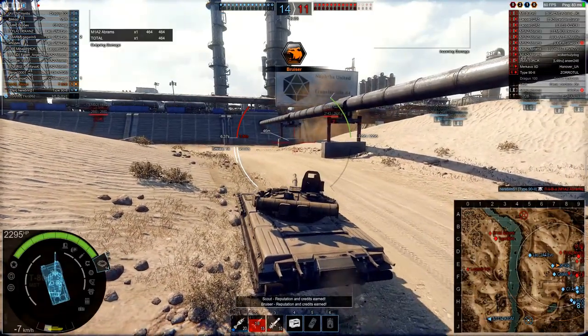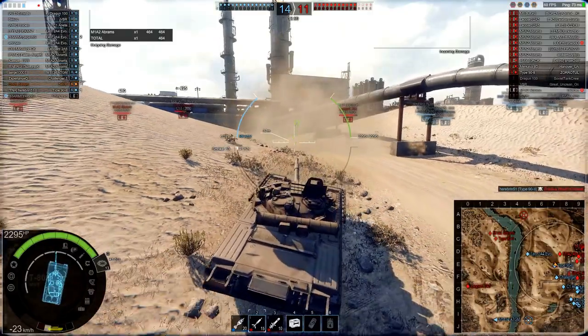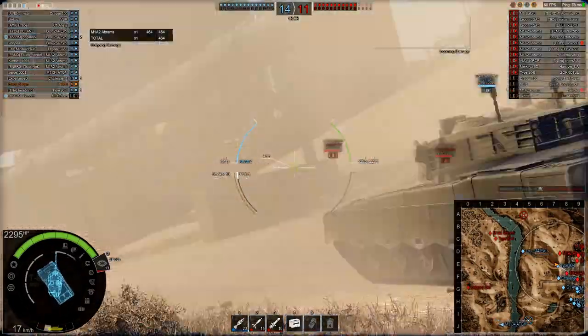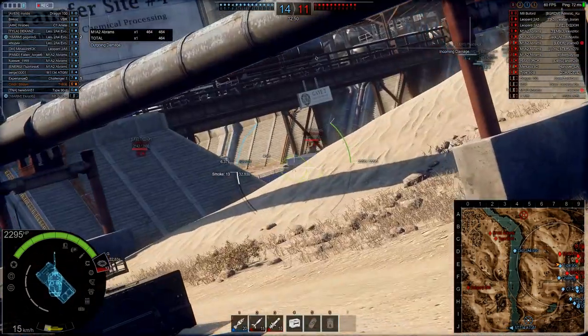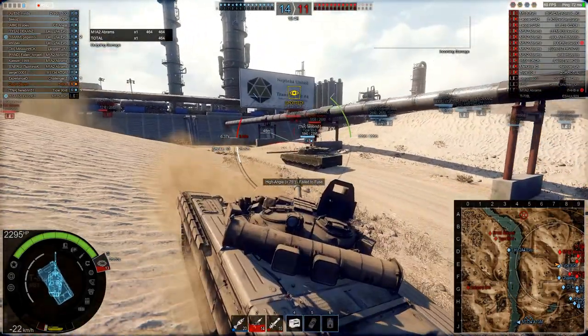464 damage into the side. We do a little bit of minor module damage as well. We now have some backup from the tier 7 Type 92. We can see some more vehicles over there. High angle — failed to fuse.